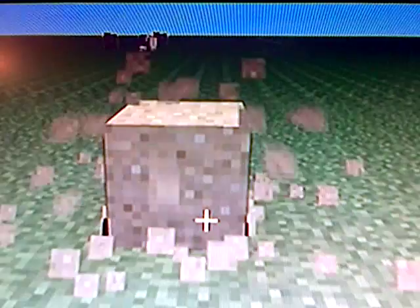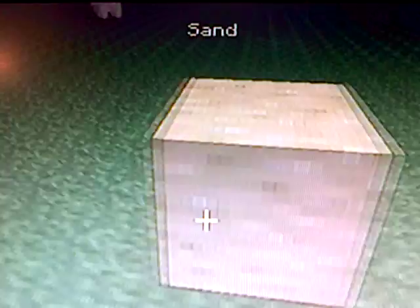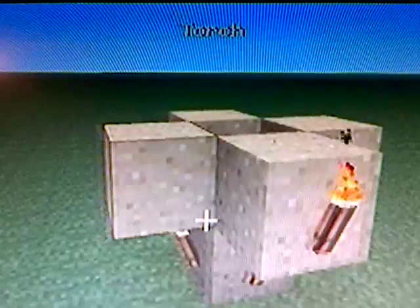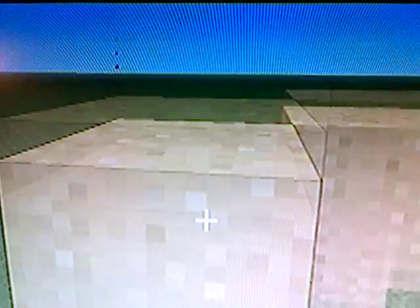Now put one block on the floor and put torches on each side. Now you're going to need one block on top of each torch. You're just going to have to keep on putting torches on each block, and you're going to need to keep on placing sand on top of them.